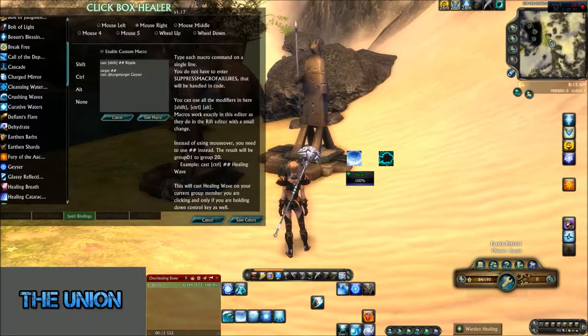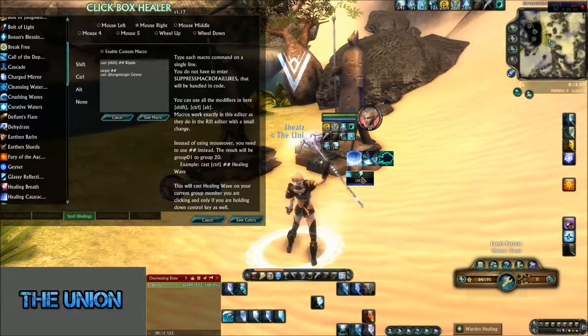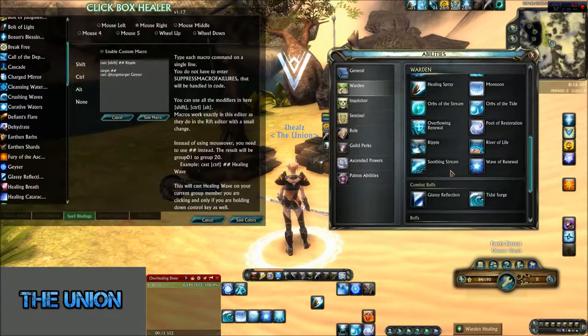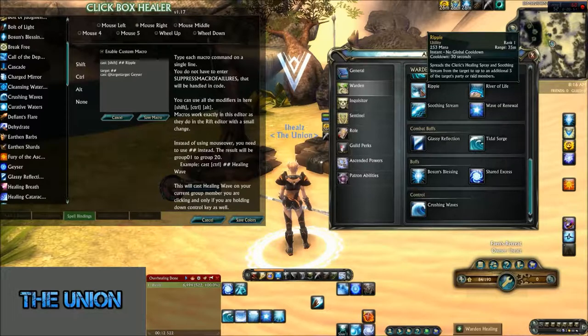On the right mouse button, Shift gives us Ripple. Ripple is a situational, opportunistic ability — it spreads your HoTs currently on the target to everyone around them. It takes a lot of planning and precision to be effective with it. If you only have Healing Spray on the target you'll spread just that, but if you also have Soothing Stream going, it will spread both Healing Spray and Soothing Stream to up to five additional party or raid members.